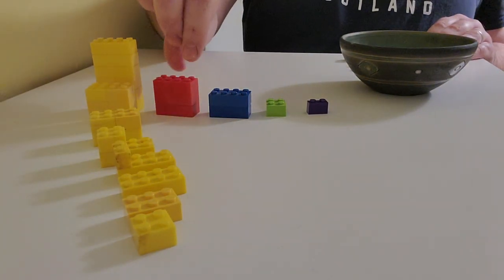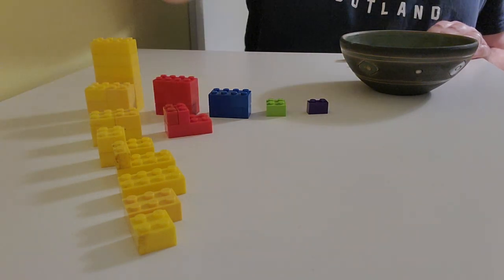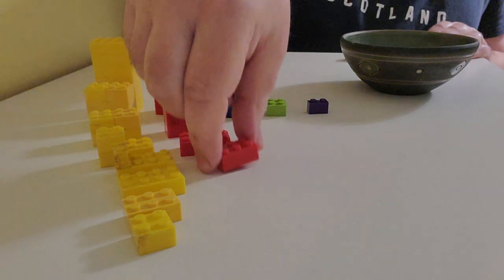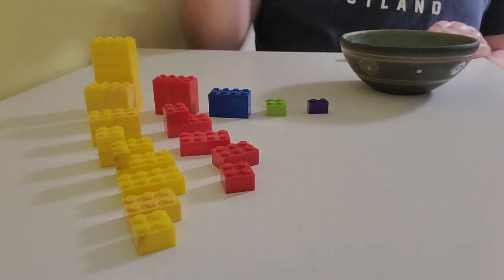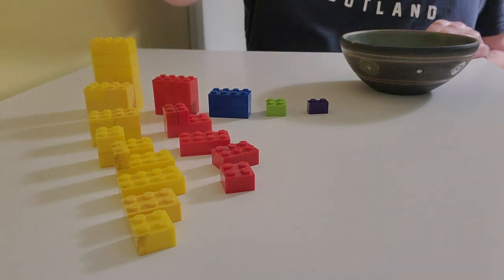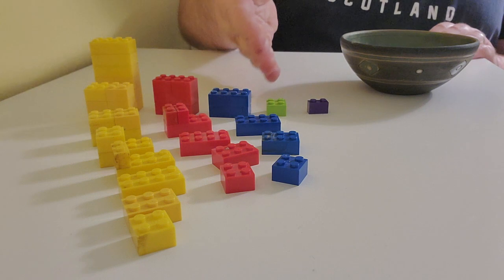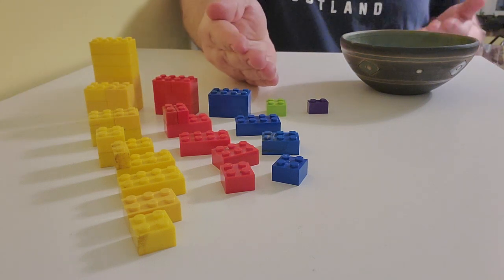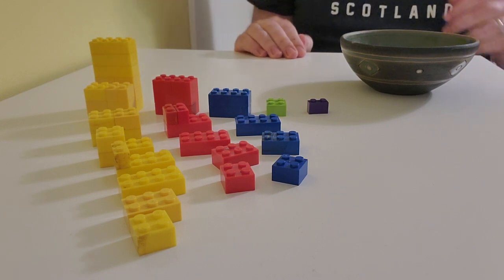We do the same for Labour, starting out with 24, so we get 12, 8, 6 and 4. And for the Tories starting with 16: 8, 6 and 4. Because the Greens and the Lib Dems are starting out at 4 and 2, there's no point in dividing them by anything.